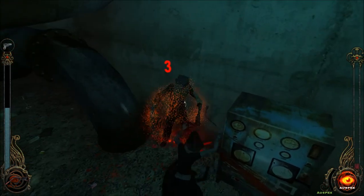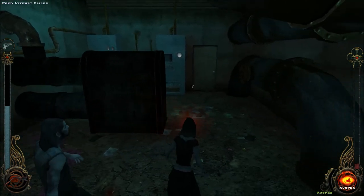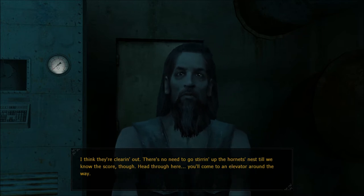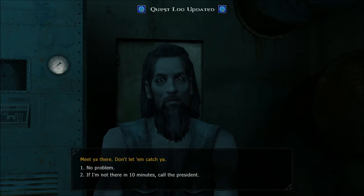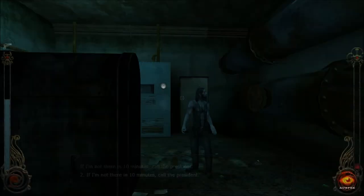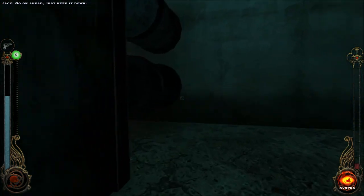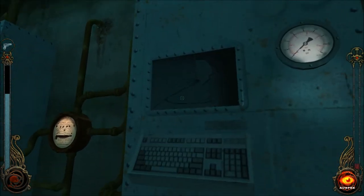I'm out of blood. Can I feed on him? Oh, he's a vampire. Ospex is really weak to begin with — I couldn't see him until he was basically on me. I don't think they're clearing out — there's no need to go stirring up the hornet's nest until we know the score. Head through here and come to an elevator around the way. I'll meet you over there. Don't let them catch you. I need blood.